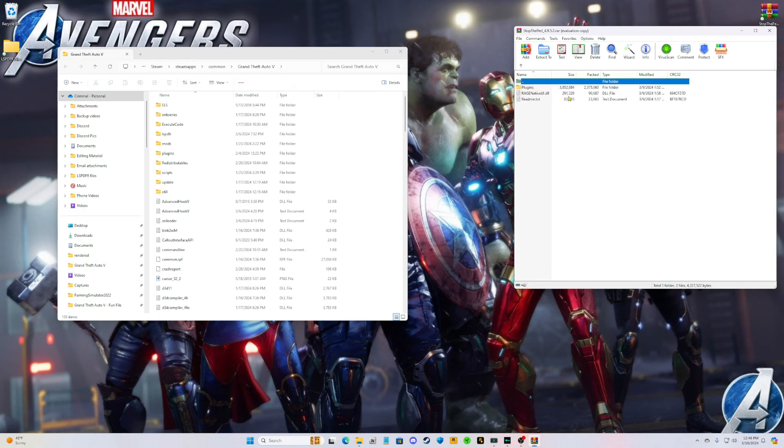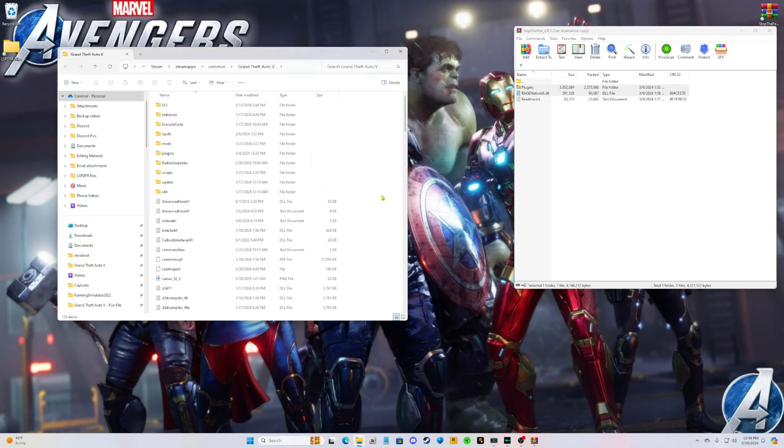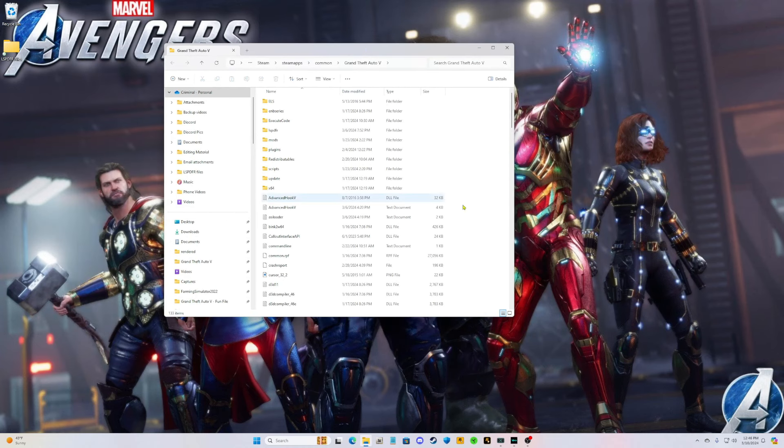Once you're in the directory, open your Stop the Ped WinRAR file. Click on the Stop the Ped folder and grab both the Plugins folder and the RageNative — since this is a new version, grab both. Pull them into your main game directory and drop them in. It will ask you to replace files if you already have this installed; if not, it won't ask. Go ahead and replace them, then close out.